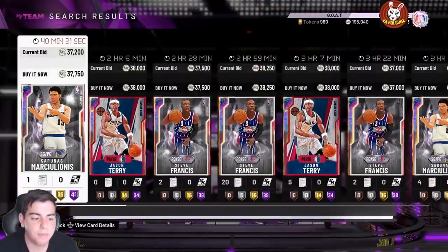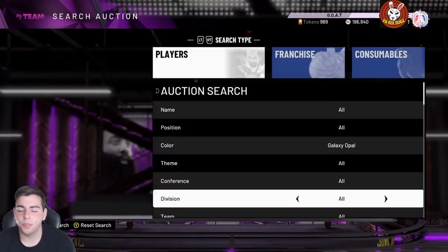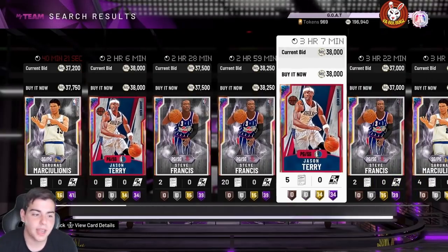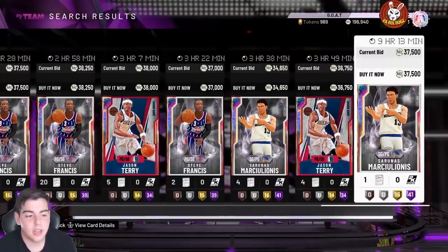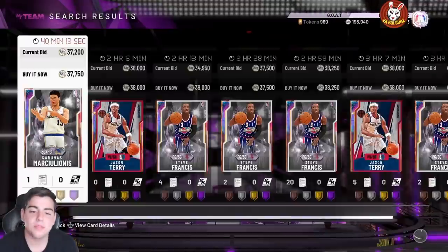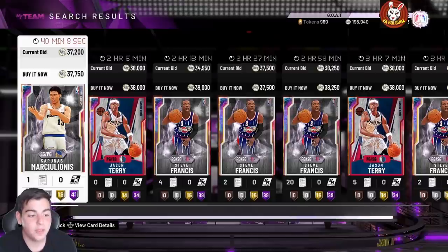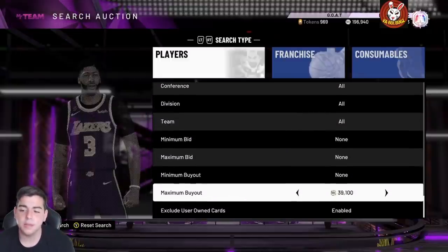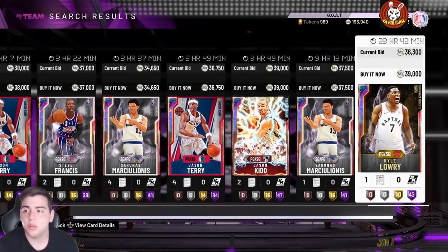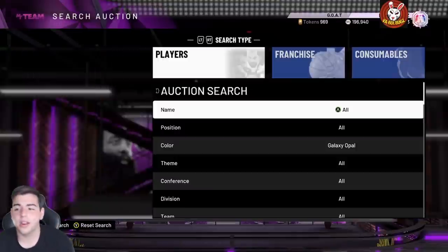Buy up every single galaxy opal in the game for about two million MT and make thousands off the enabled filter — nobody can stop you. Keep 100K there and snipe like a complete maniac. The more MT you have, the more MT you're going to make. If you have millions — and a lot of people at this stage do have god squad teams — this is definitely the best way to make millions of MT.